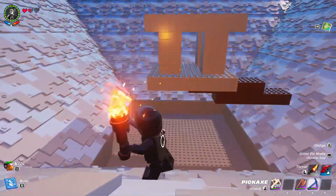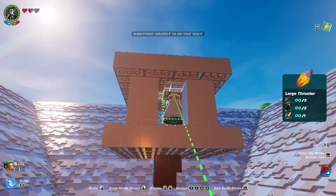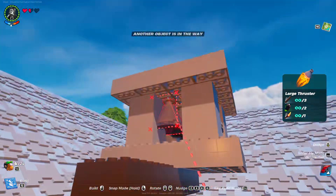Now we can add in our thrusters. Grab yourself the large thruster and place one directly in the center. Then place one in between each of the small foundations just like this. Be sure that they're perfectly on the right spot, all the way around.